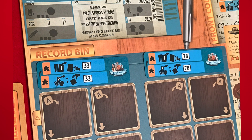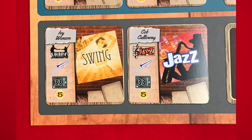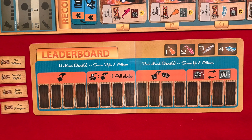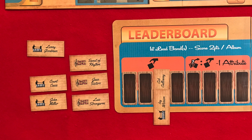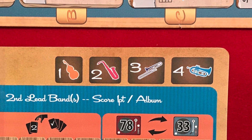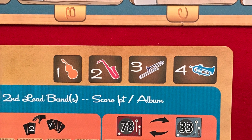Place the two new record band overlays over the record bin area. Shuffle the album cards and deal one card to each of the 16 spaces of the record bin. Then deal two cards to the bottom left side of the main board to become the display window. Then adjust the positions of the band leaders shown on the two cards using the corresponding tokens on the leaderboard — move the band leader token 1 space for bass, 2 for saxophone, 3 for trombone, and 4 for trumpet.